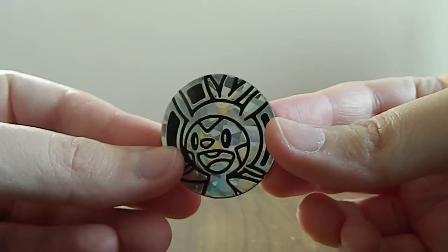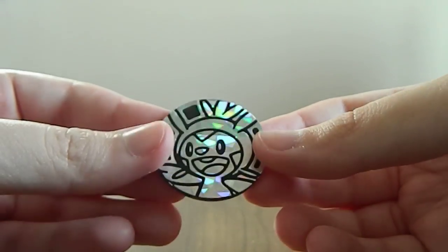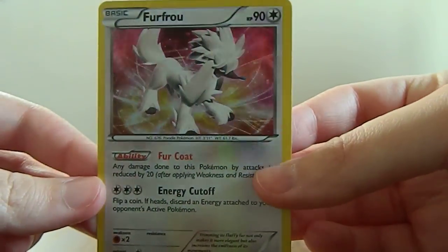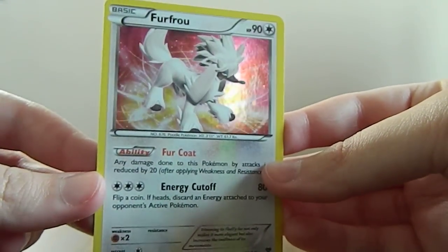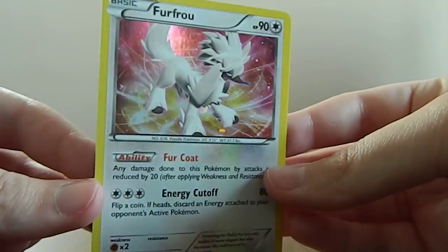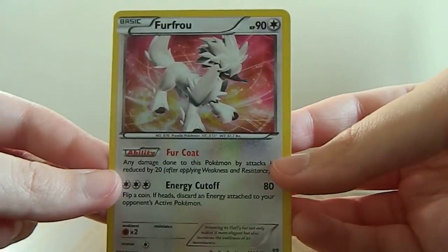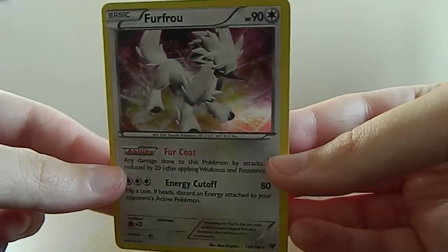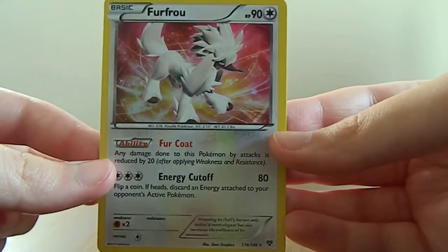Here is the Chespin coin with the shattered look to it — nothing new. And then here is the beautiful Furfrou card. I love how it's got the little promo sparkles to it anyway. It is a gorgeous card and I really wanted this in the base set. I'm really happy I got this at last, so now I don't have to worry about hunting a load of XY booster packs to get it.